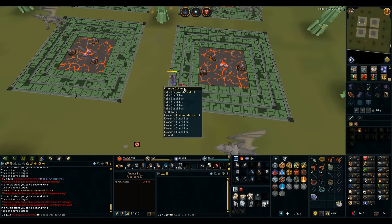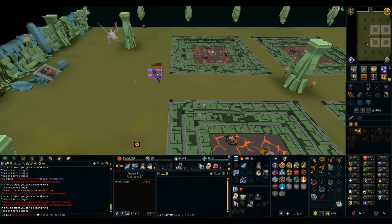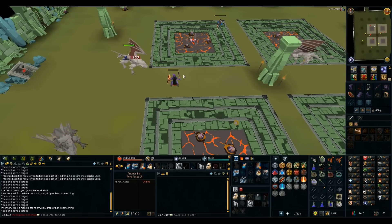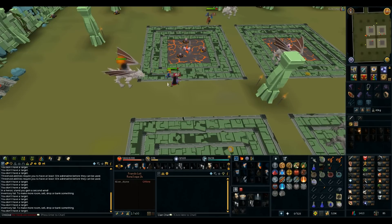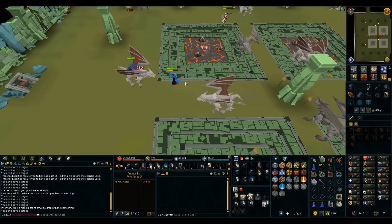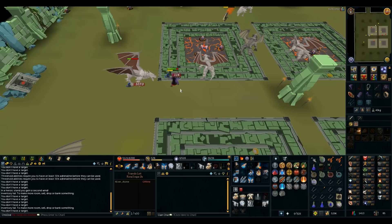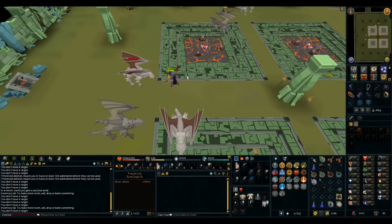Is this lucky or unlucky? Just got a dragon plateskirt drop — I'm here for a rune hatchet, not a dragon plateskirt. A hundred and ninety-four addy ore from the rare drop table and I have yet to get a rune hatchet drop. I've switched over to using water spells as they're way more accurate, and I'm still going to be here for probably a few more hours grinding out this stupid rune hatchet.